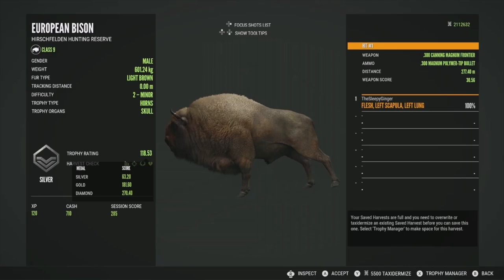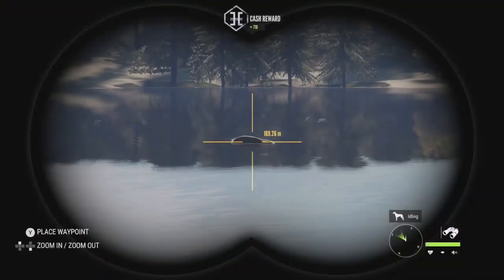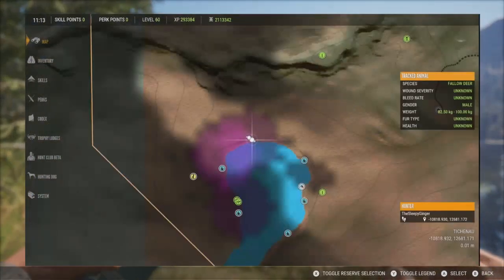Here's the level 2 — he'll be a silver at 118.53. Got him in the left scapula and the left lung, so a good shot on him, pretty much right where we aimed. Had to fit it just right beside the tree there. He really wasn't giving us the best shot. One of the level threes ended up going into the water, so we're going to have to wait on him. Looks like they're not going to spawn in over there.